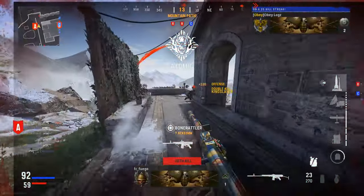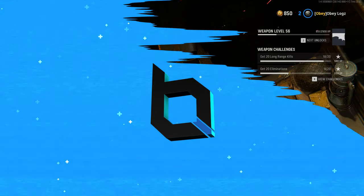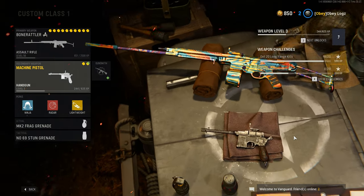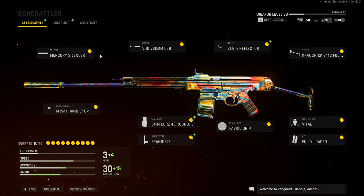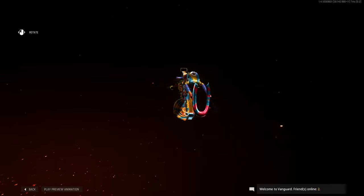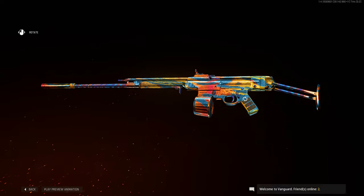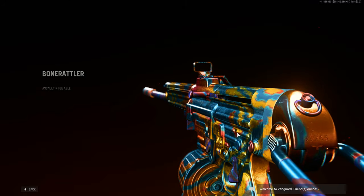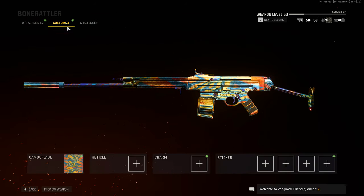And there it is, let's go — nuke camo nuke! All right boys, so we got the world's first V2 rocket with the atomic camo. I dropped it on Eagle's Nest with the STG, and I'm pretty sure this is world first. I don't know if anyone else has gotten a V2 rocket with the atomic camo, but right now there's a glitch where you can get any camo on any weapon — you can look up that glitch if you want to.